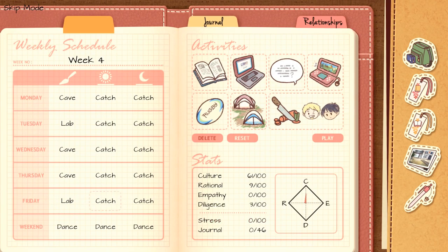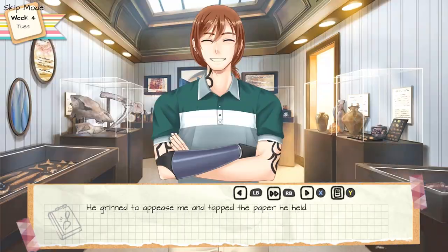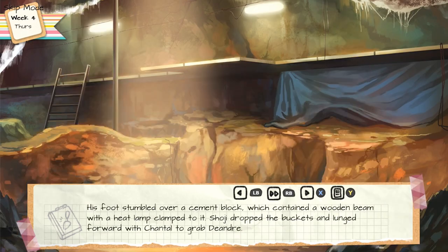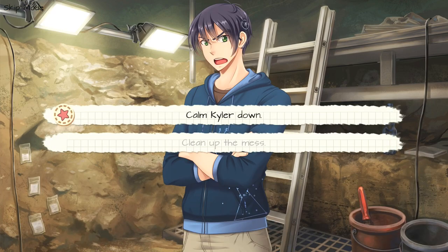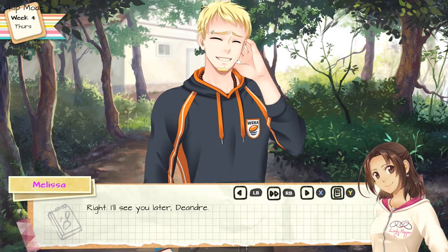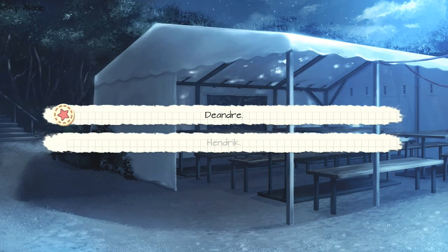Select Play in your notebook. Choose choice number two, D'Andre seems easygoing. Choice number one, calm Kyler down. Choice number one, let it go. Choice number one, D'Andre.